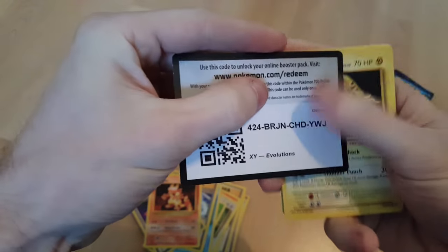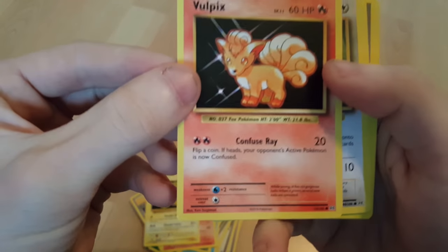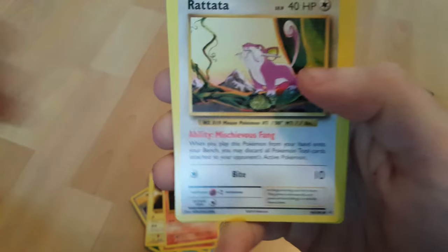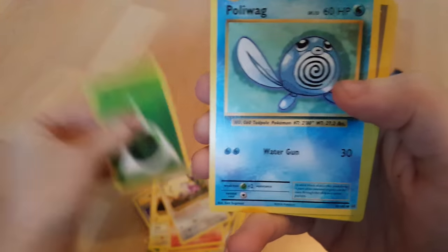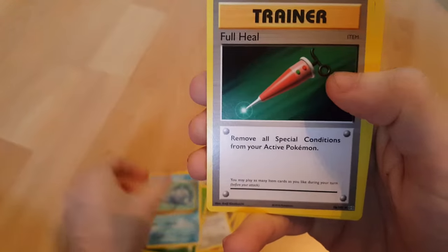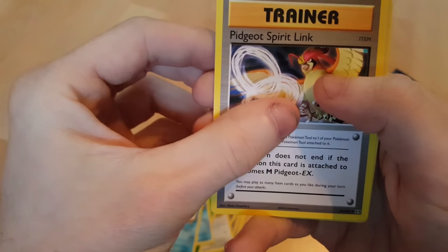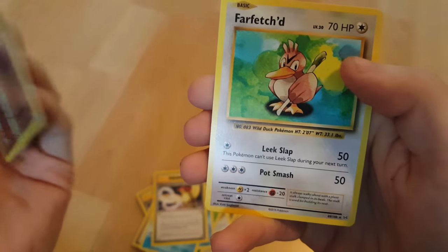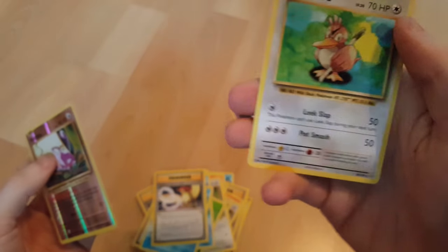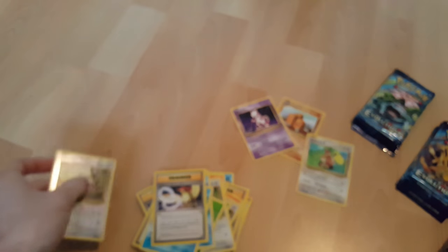I'll give you guys a code as well. Electabuzz, Vulpix, Poliwag, Poliwhirl, Spirit Link, Reverse Raticate — I have that one — and a regular Full Art freight. So we obviously know who won that one.